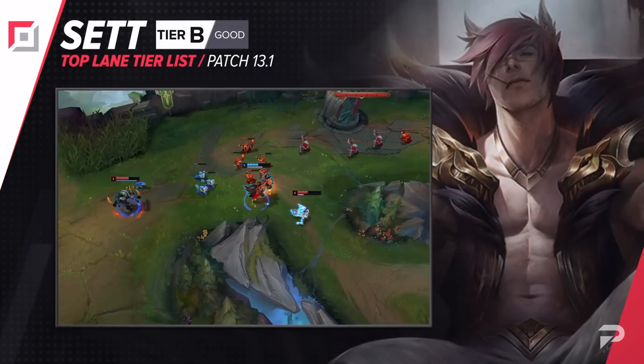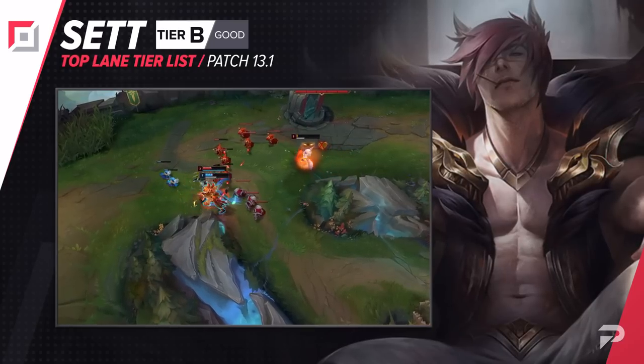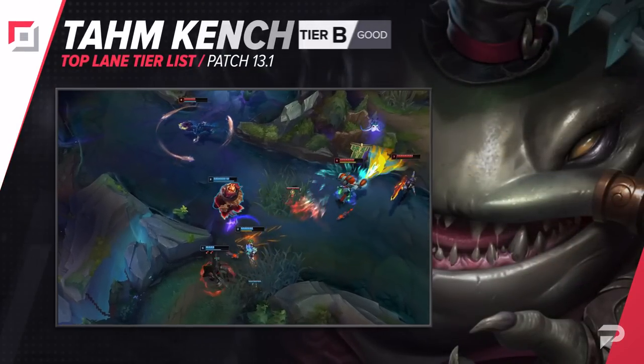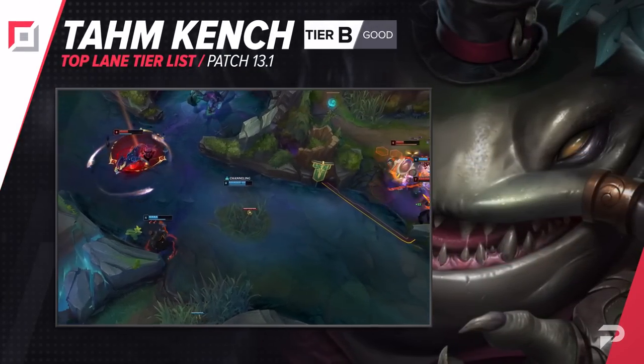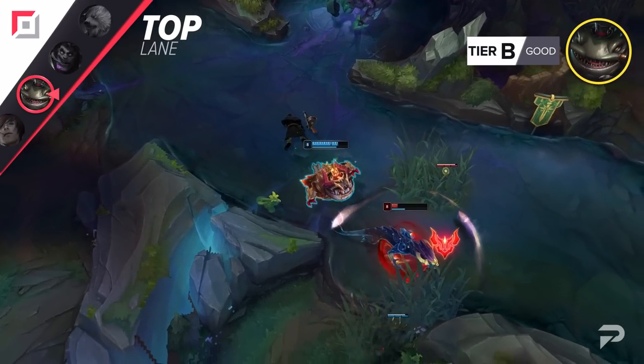Sett has fallen off a bit in the top lane, so we're dropping him down to the B tier. He does have a few good matchups, but even in those, his usefulness out of lane just doesn't seem that great right now. Tahm Kench is pretty much in the same boat as Sett — we're moving him down to the B tier. He can be a really good counter to a select few champions, but outside of shutting those picks down, other tanks like Ornn or Maokai feel much stronger right now.